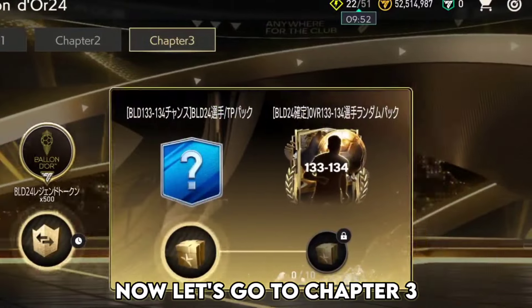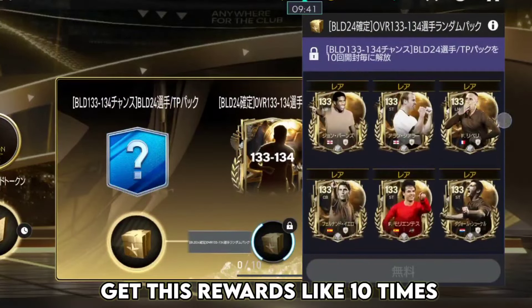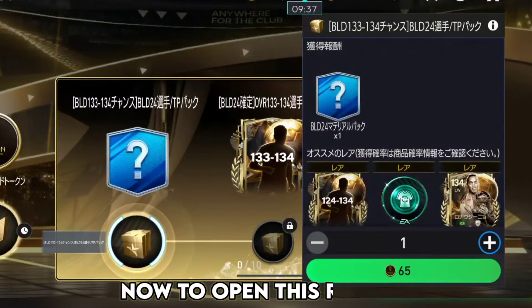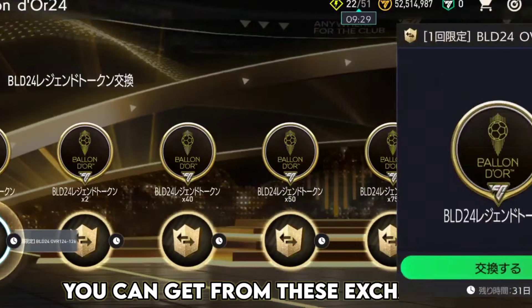Now let's go to chapter 3. This is a main milestone which can be unlocked only if you get this reward 10 times. To open this reward 10 times, you need to get legend tokens, which you can get from these exchanges.